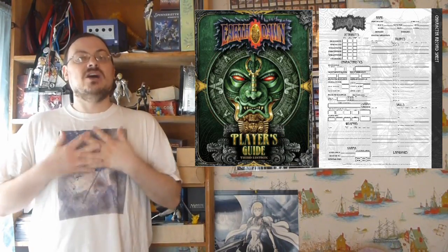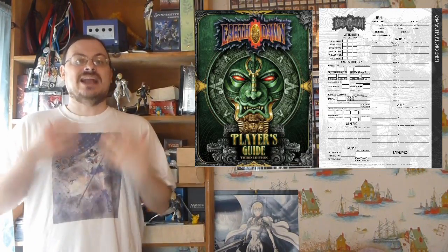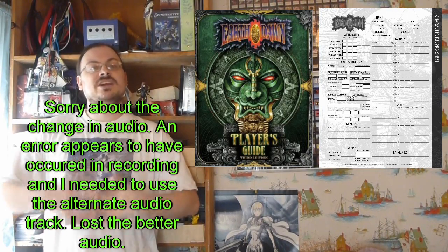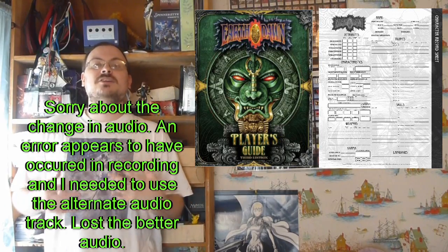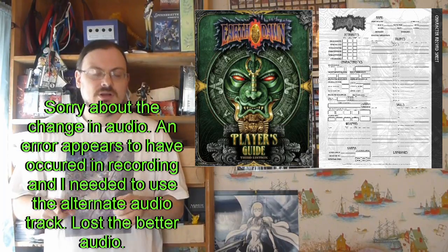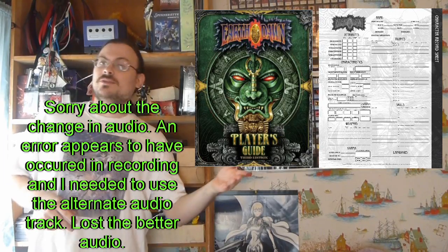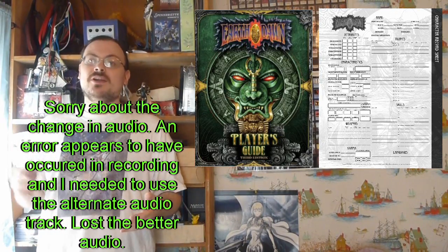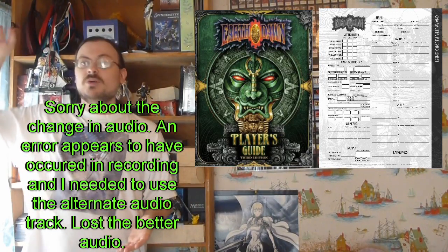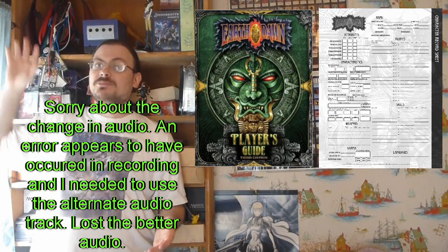Now let's talk about the basics of a test. Swinging a sword, casting a spell — any of these things is going to be an action test. There are possibilities you can get bonuses and penalties to these actions depending on the circumstances. These bonuses and penalties represent changes to your step — not to the total roll, but to the actual step. Penalties can reduce the step all the way to one, never below one. Bonuses can keep raising it above that. You can never go below one, and the steps go all the way up to 40.